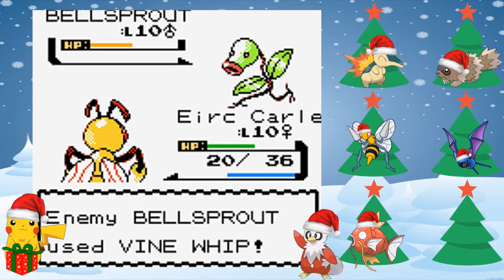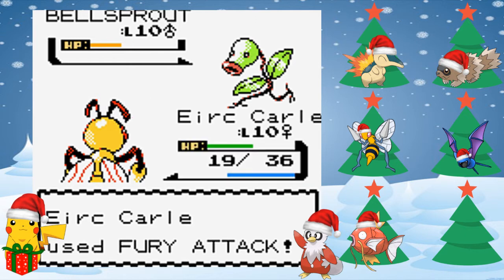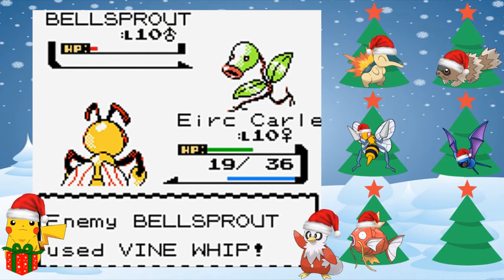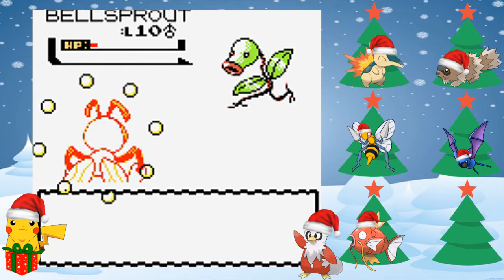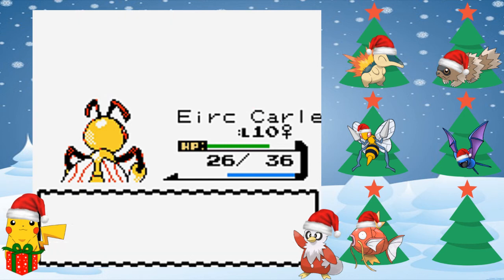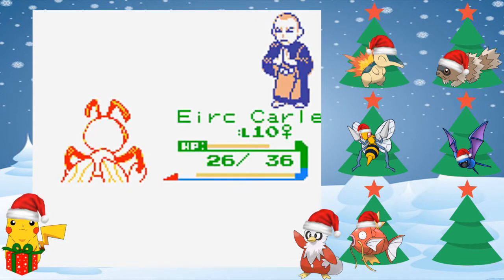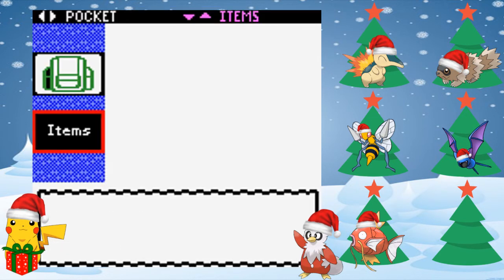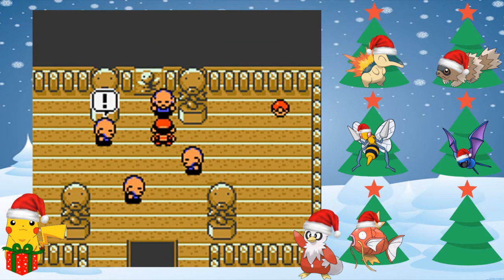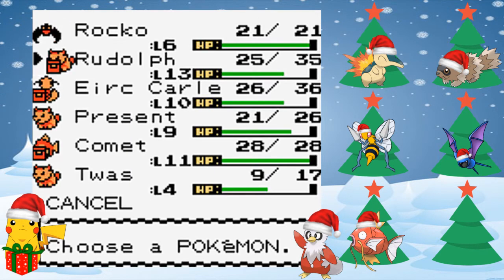Alright, we defeated Sage Neal — two down, two to go. Let's go ahead and put another Oran Berry on Eric Carl since we got him, might as well use it. Sage Troy sends out another Bellsprout — so like I said, these guys probably all have Bellsprouts because this is Bellsprout Tower and it makes the most sense. Fury Attack — I don't know how many times we hit four times. One more, or we'll just miss. Can we get three times? There we go, we got him!